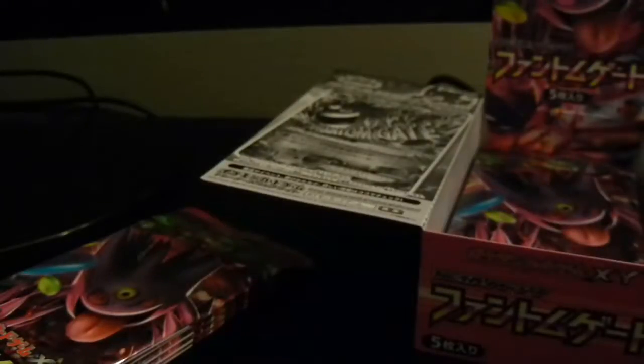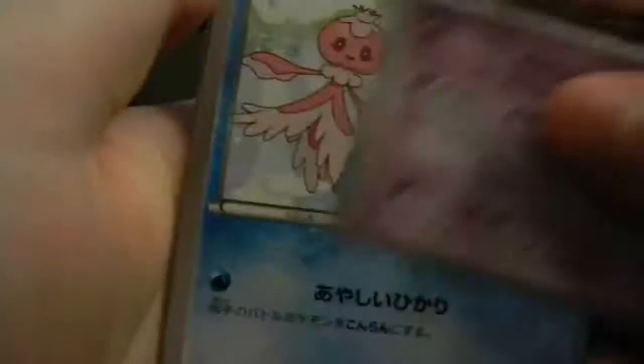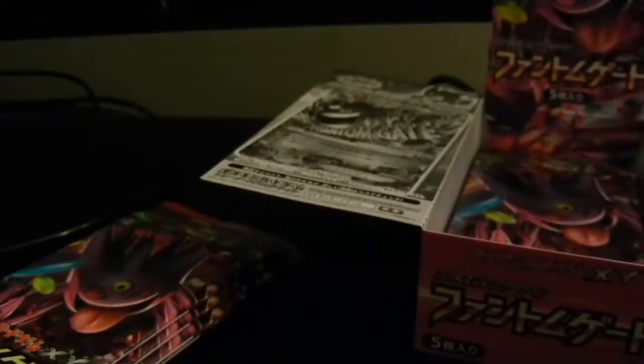I'm glad the Japanese packs have so much room at the top because I would be cutting the cards otherwise. I rip from the little tab on the back. Japanese packs are apparently harder to open that way. Alright, one from the back and we got a Team Flare card, Litleo, Lampent, Frillish, and a rare Galvantula. We have four or five packs left.